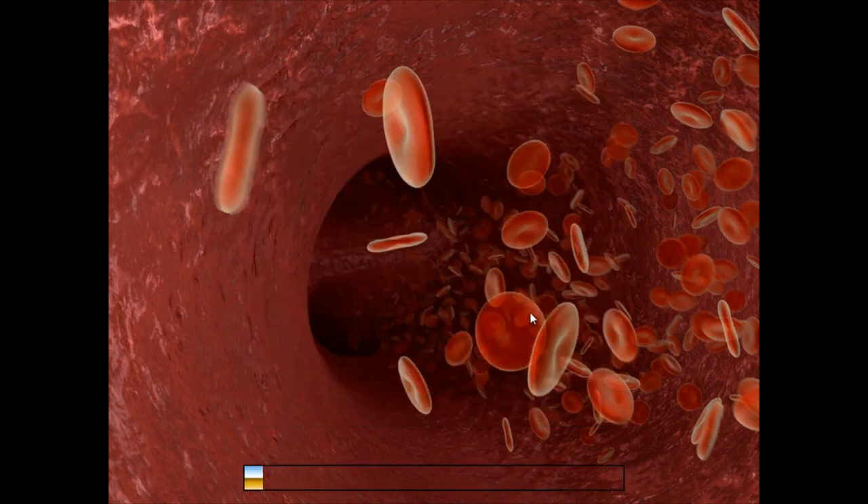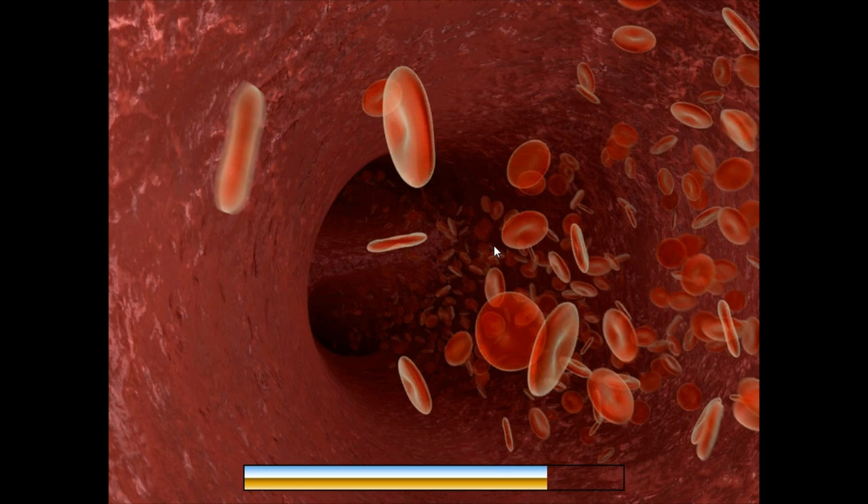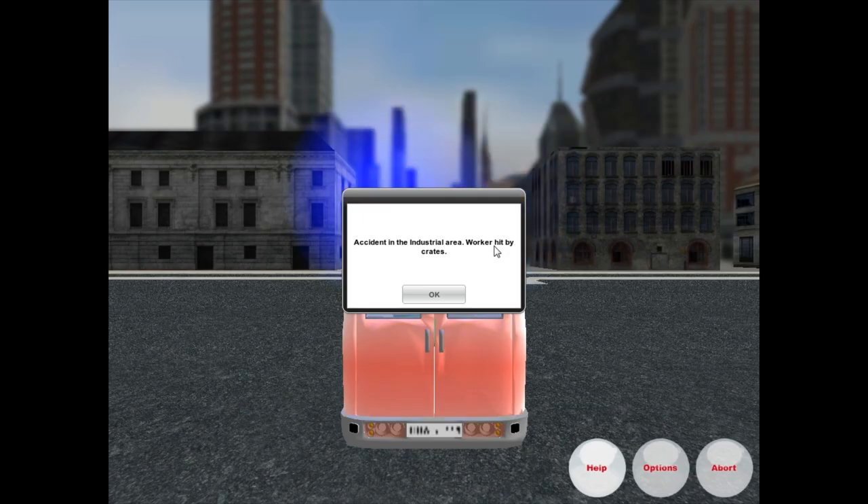Here we go. I'm not sure why that's there - maybe it'll come up in later levels. We don't know. I hope it does, because then it's just false advertising if it doesn't. Loading the game... Okay, here we go. Accident in the industrial area - worker hit by crates. My god, that sounds like somebody needs an ambulance.